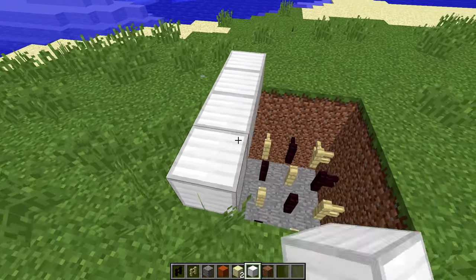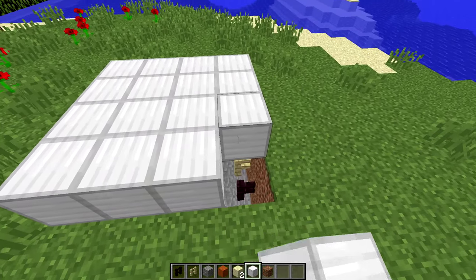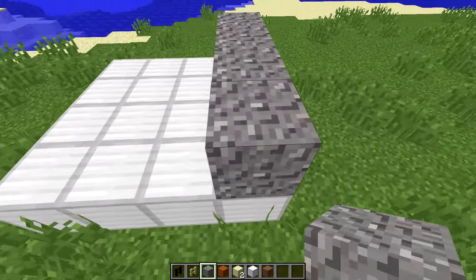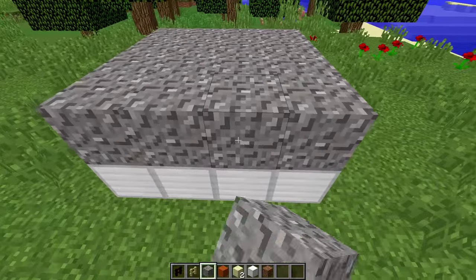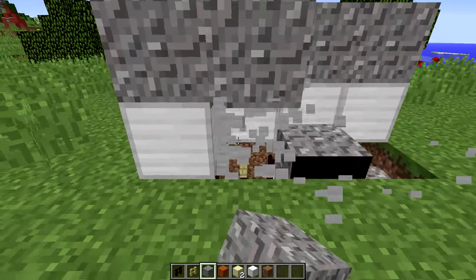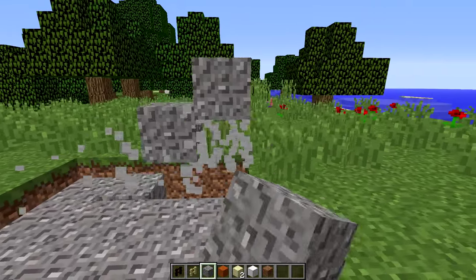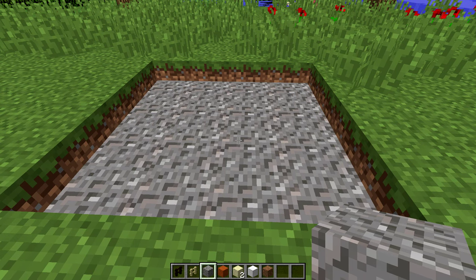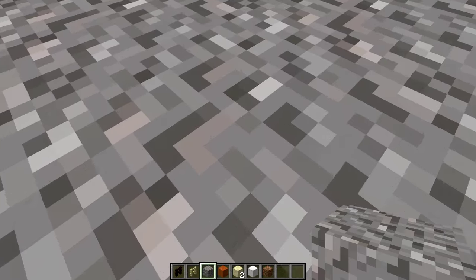Next, we just need a platform of any kind of block. Place your sand, red sand, or gravel on top — it doesn't matter what you use, it's all up to your preference. Then destroy the blocks below it. Now you just have to log out and log back in and those things will stop popping around. Now we have a completed trap — all you have to do is step in it and fall to your death.